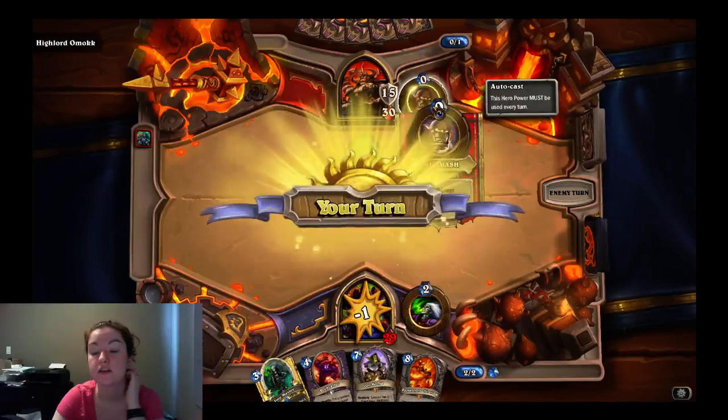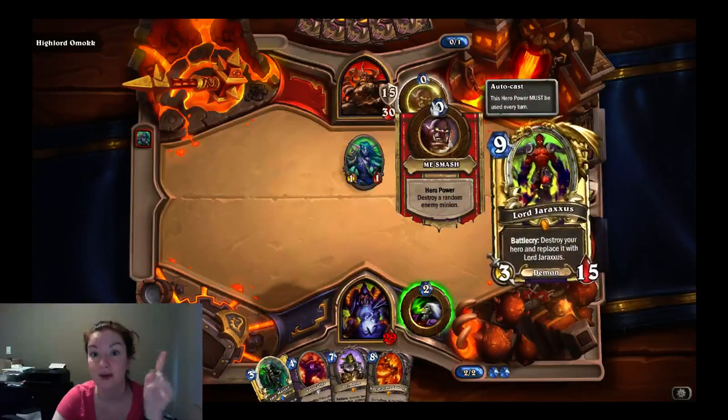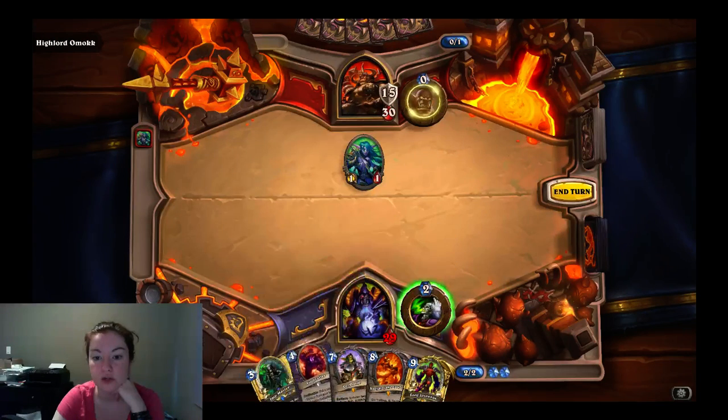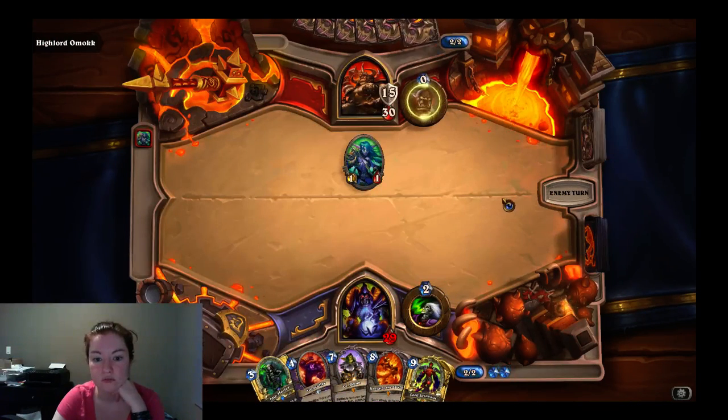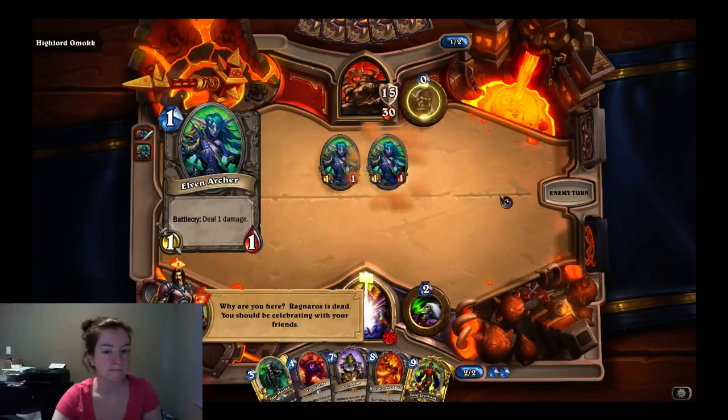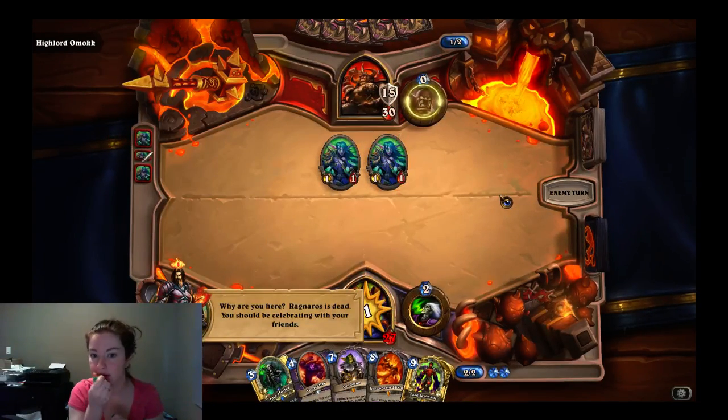His hero power is different — he destroys a random enemy minion, not a random damaged enemy minion. We want to put him down. I don't want to do too much face damage or draw too many cards, because he's going to start pounding away at me after a while.